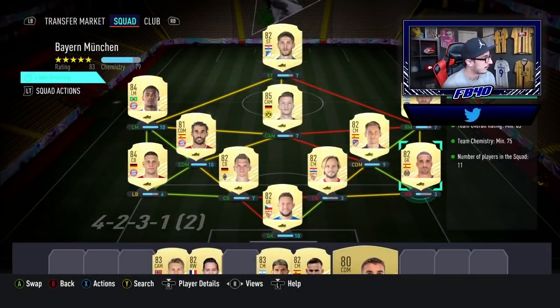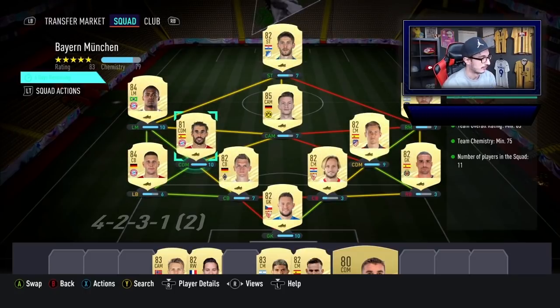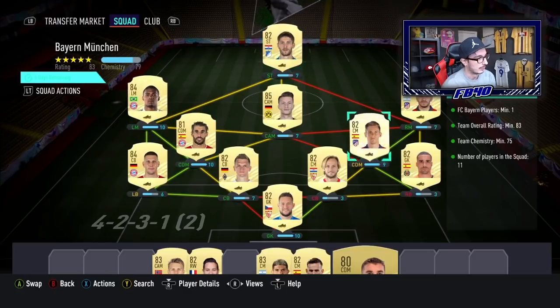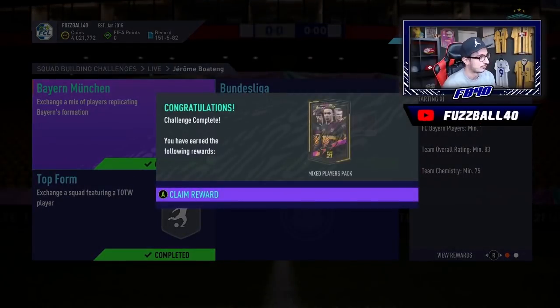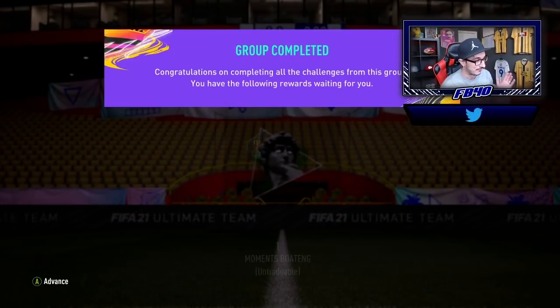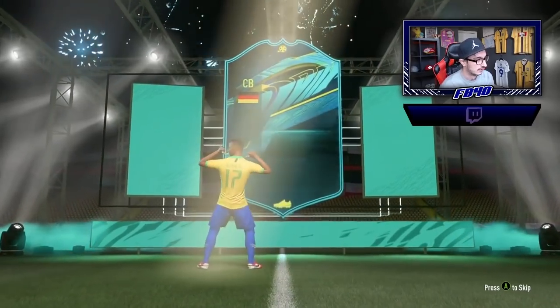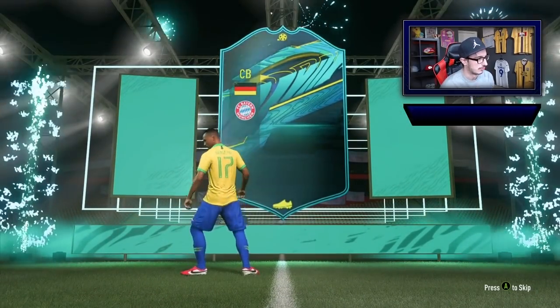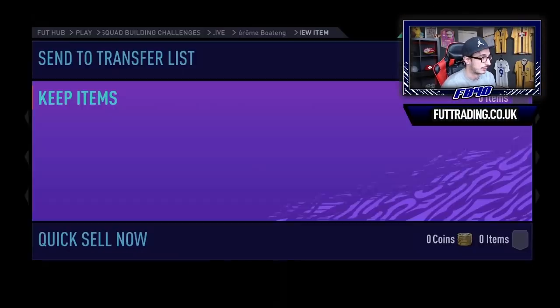All right guys — this is the final squad for Jerome Boateng to add him to the club. Just for reference, everyone here is untradable. So before you say, well, you're using more Bayern Munich players than you need — none of them are tradable. It doesn't make any difference to me whatsoever. So that is Jerome Boateng completed — 85, 84, 83, completely crafted from scratch, which is insane. I'm a massive fan of this card. I think it's absolutely brilliant for what it costs. It's up there with some of the better centre-backs in this game. I think he's 225k to complete from scratch if you were just buying it — it's a very good value SBC from EA, another one from this promo, which I will give them credit for.